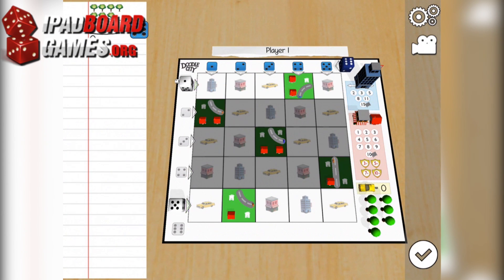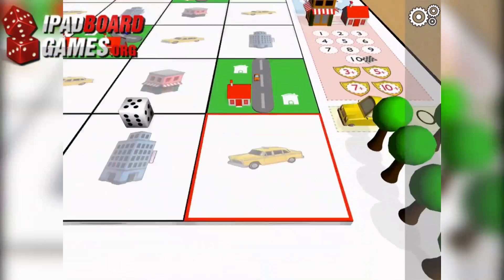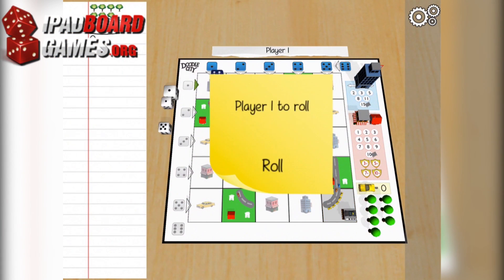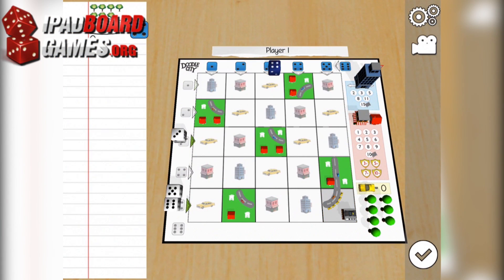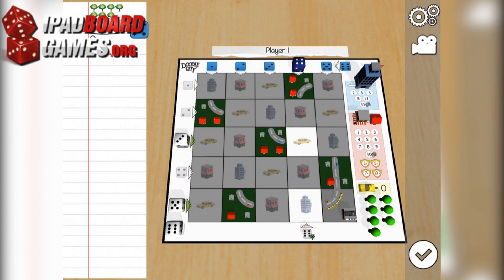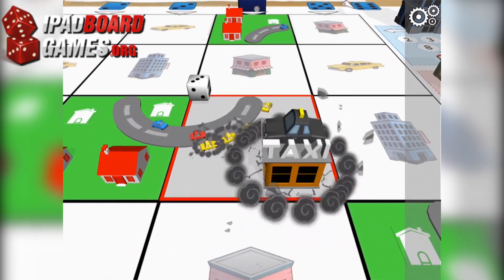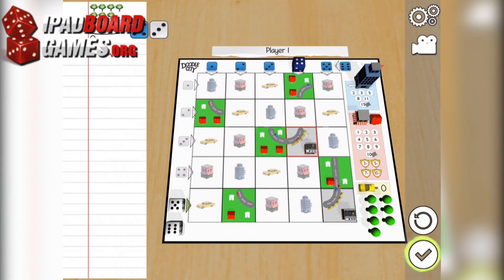Each turn, the player whose turn it is will throw dice — one blue die, and one more white die than each player, or three white dice if playing solo. The blue die dictates which column you can draw on, and the white dice dictate which row. After drawing, the player removes the corresponding white die. Each other player then draws on their own grid, choosing from the remaining white dice.